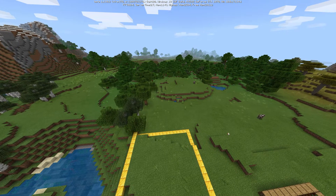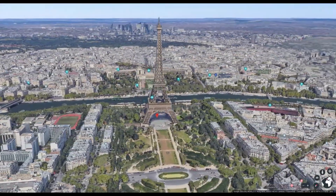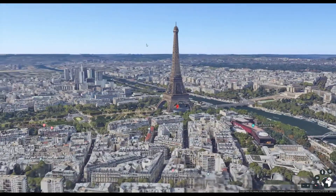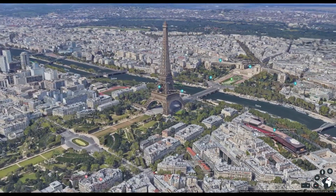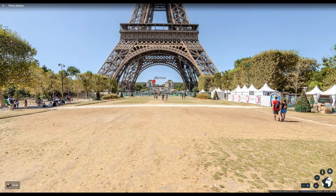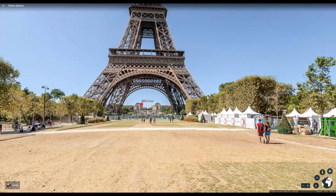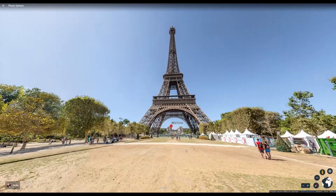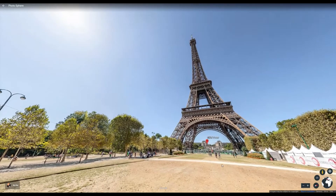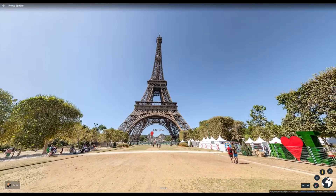Now let's compare that to the real world. Here we are in Google Earth to show you what 400 feet looks like. We can see the Eiffel Tower in Paris, France. 400 feet is about 122 meters. So if you were standing looking at the Eiffel Tower, that would be the end of your render distance right there in real life. Believe it or not, that is all you get on your typical Minecraft 16-chunk render distance — though Minecraft's render distance is not limited to just 16 chunks.